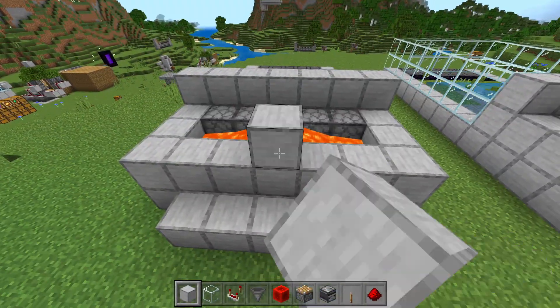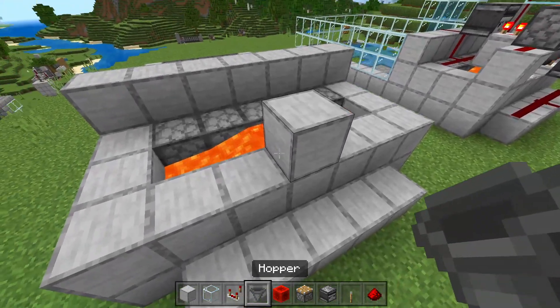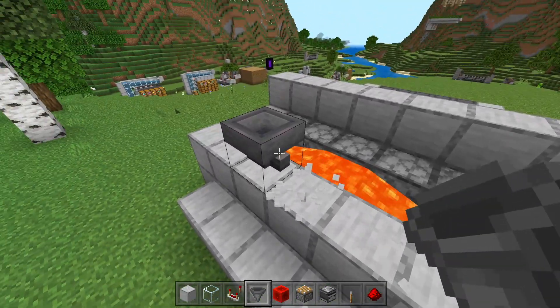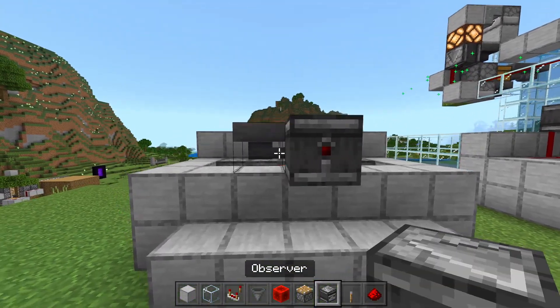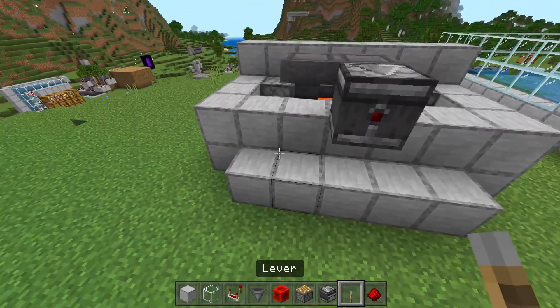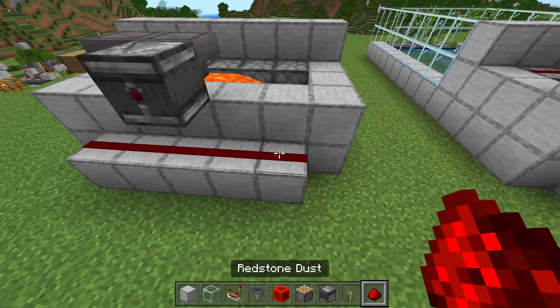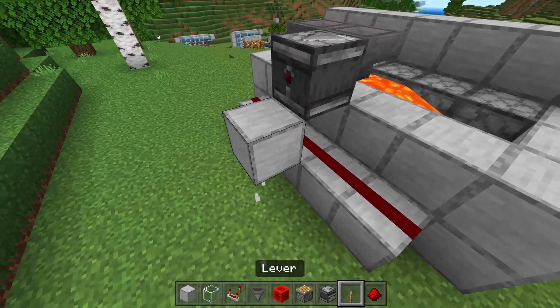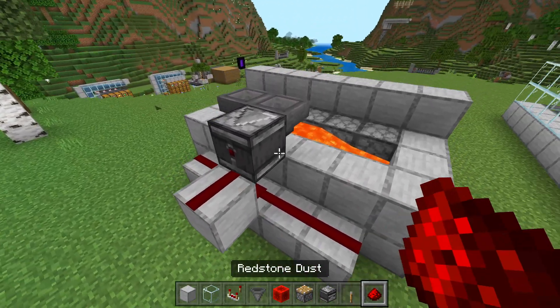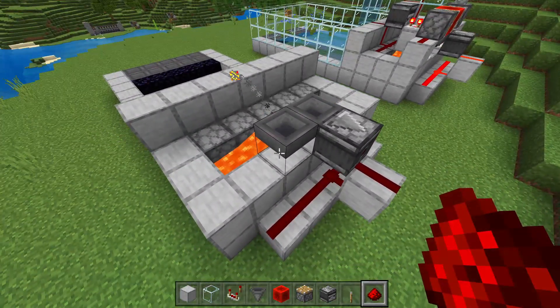Set down a block right here, place down a hopper running into that block, break that block, and run a hopper into that hopper. Place down an observer looking into the center hopper and then run redstone across this back wall. Go ahead and place a block right here, break that bottom block, and then place down another redstone dust just like so.